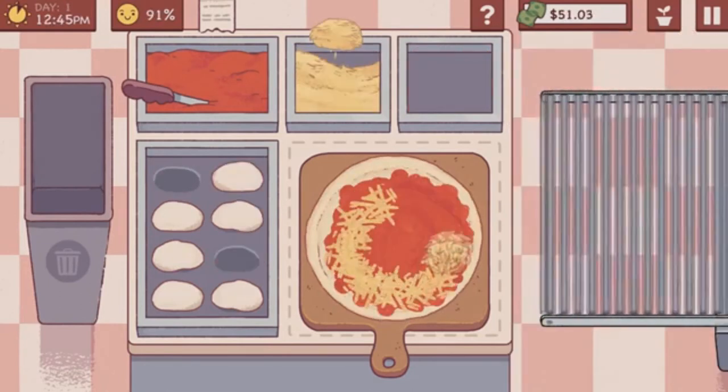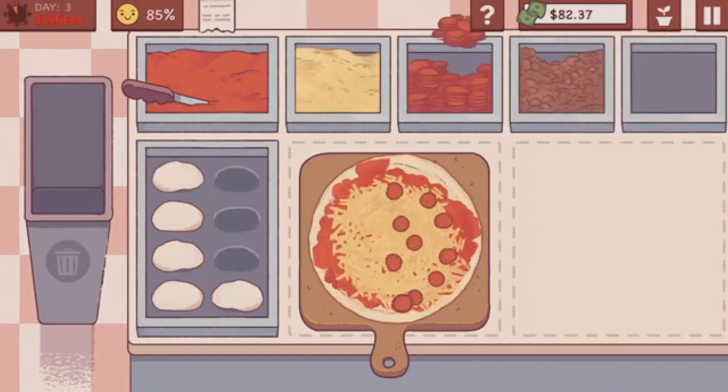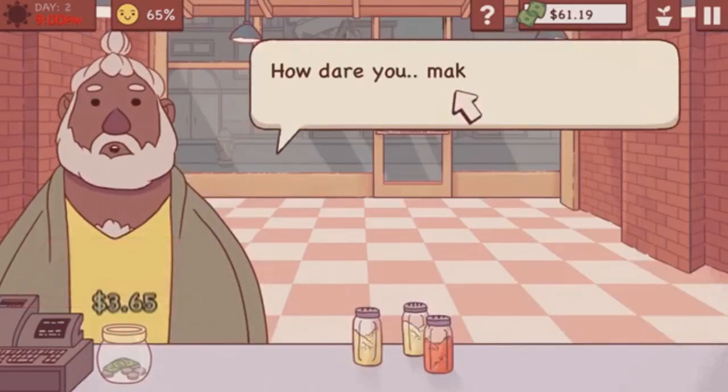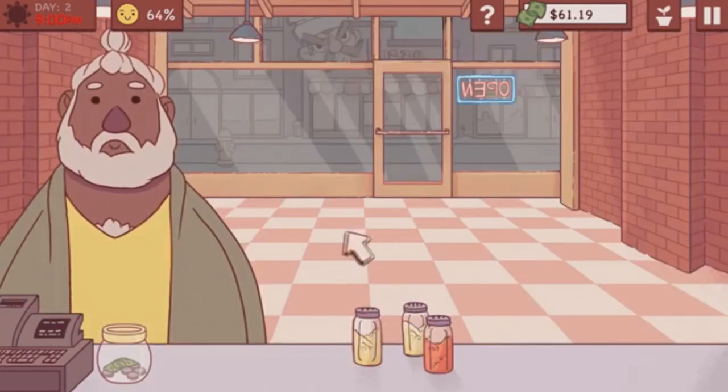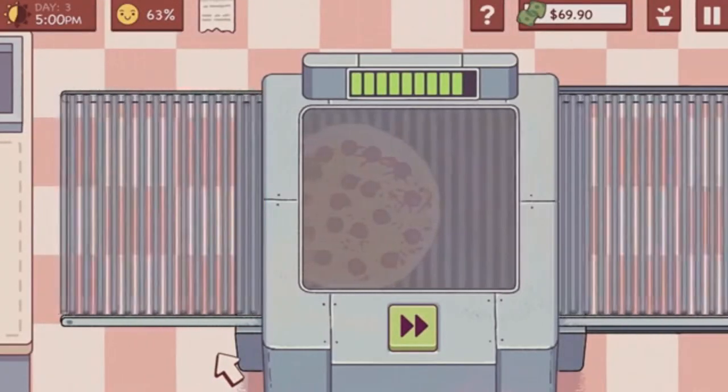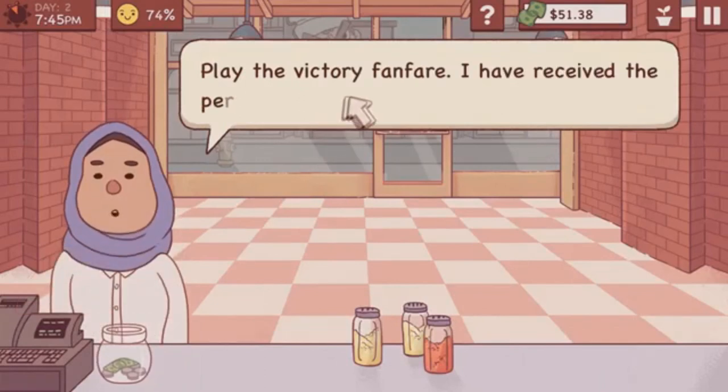How much cheese is tasty for the customer, but cheap enough for you to allow? Is this pepperoni placement good enough to allow for delicious equidistant meat circles when you eventually slice it up? Throw in a stack of toppings, fussy customers, and all manner of restaurant upgrades, and this makes you feel like a one-human pizza production powerhouse. Dough or doughnut? There is no try.